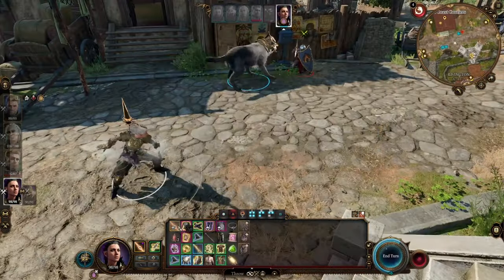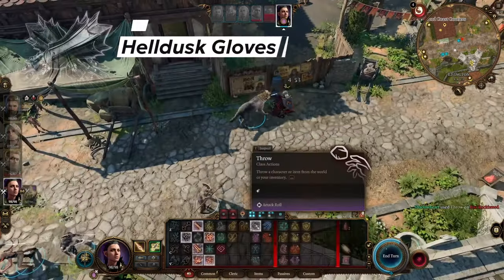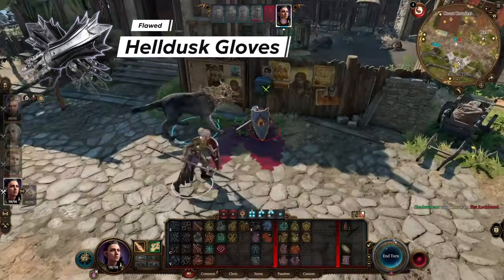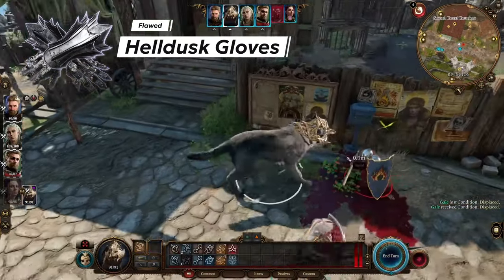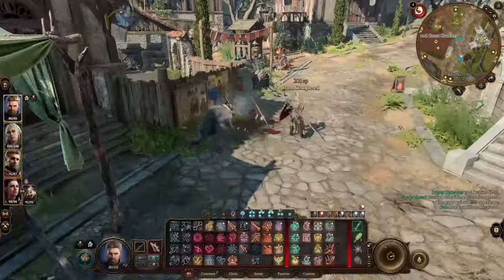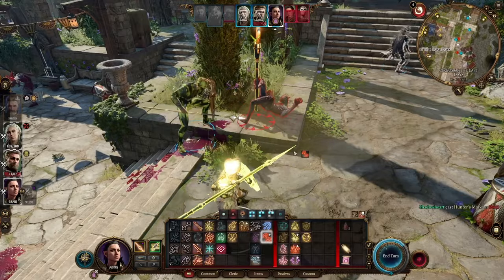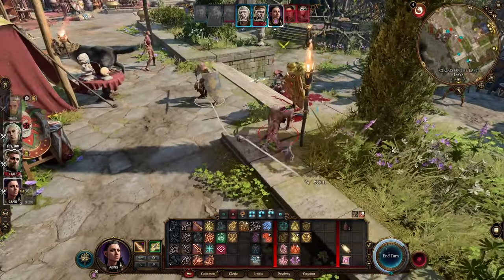Another staple for throwing builds are the Flawed Hell Dust Gloves. Typically these add a d4 of fire to all your weapon damage, but if you're not using a weapon on your unarmed attacks, it does necrotic damage and makes the target bleed. Here's a fun trick: if you throw a weapon while wearing these gloves, it'll do fire damage and cause bleeding — because technically you're not holding a weapon at the time the weapon hits.